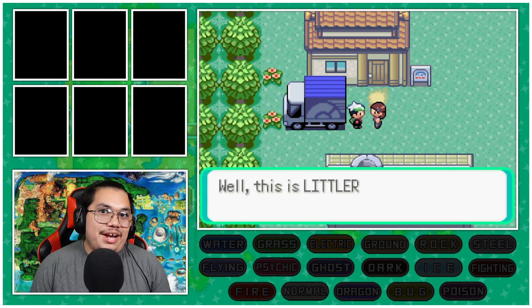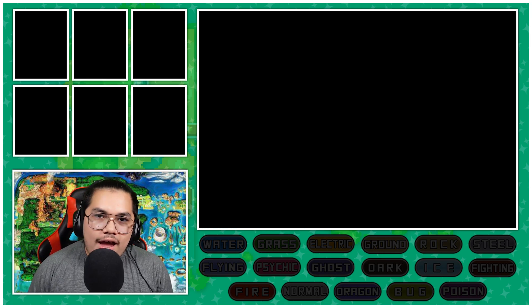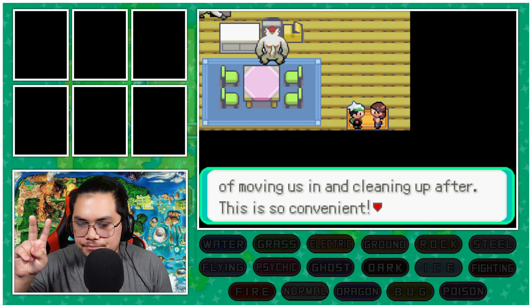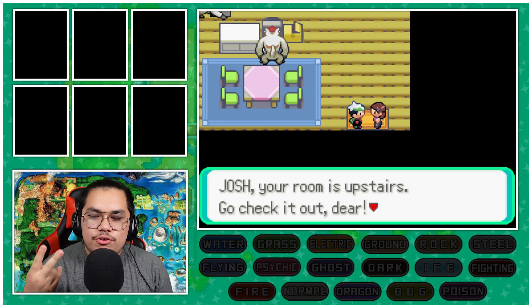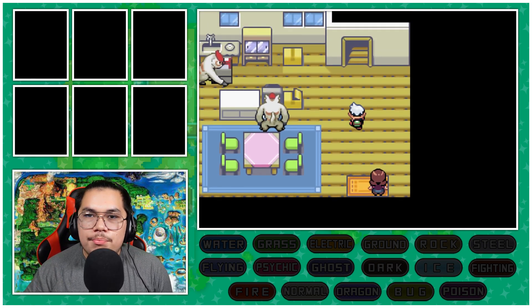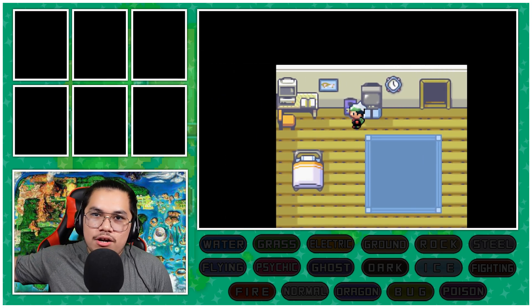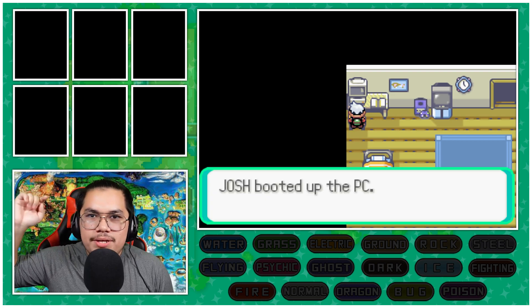In the last Type Block, we only had three types we didn't unlock. My personal rules for a Type Block: I have two tries per encounter, which just makes life easier and gives us more chances to unlock typings. The typing goes based off of the Pokemon's current typing at that moment.